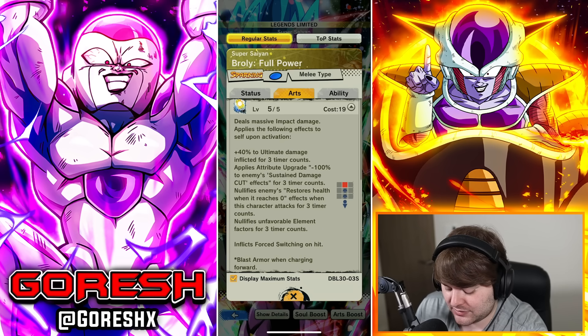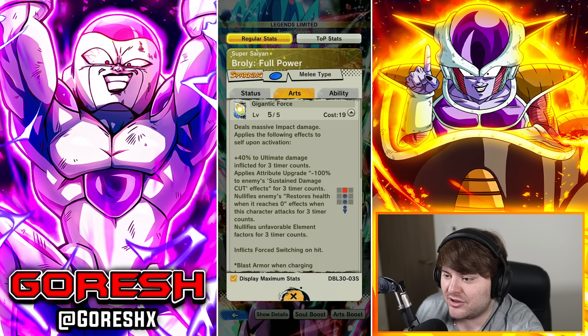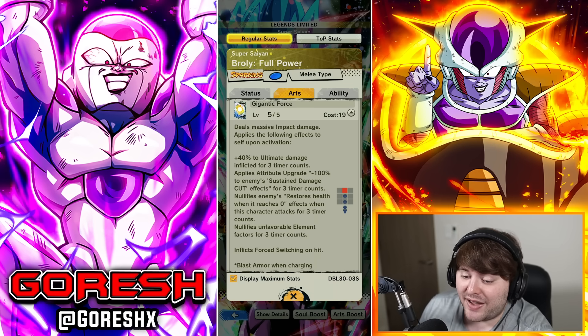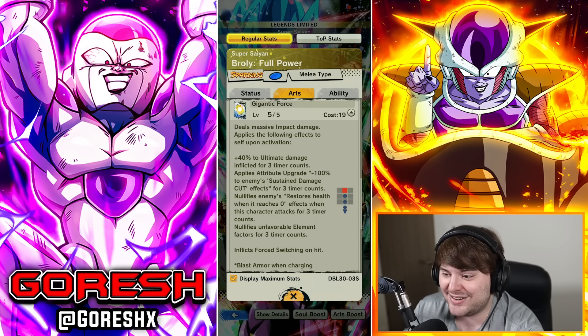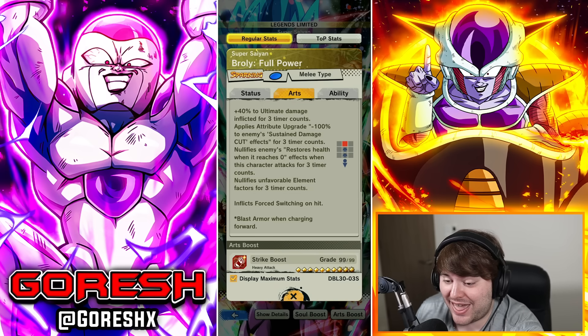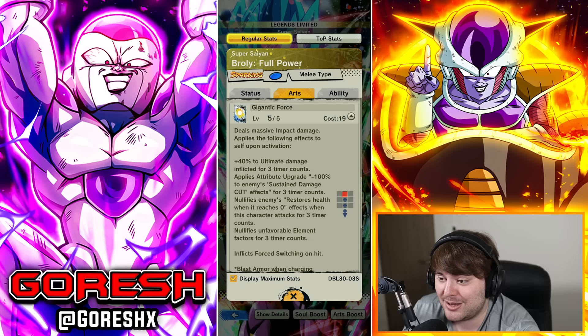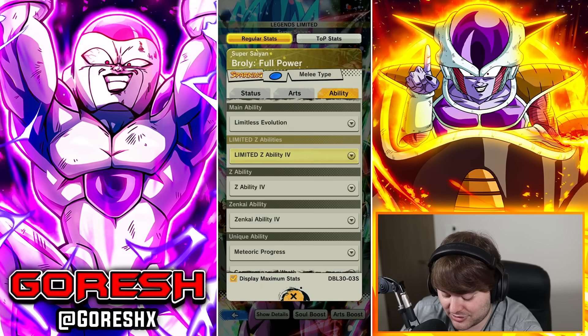The ultimate, Gigantic Force, deals massive impact damage. On activation it now grants 40% ultimate damage inflicted for three timer counts, up from 30%. It also now applies minus 100% to enemy sustained damage cut effects for three timer counts and nullifies endurance — fun fact, this guy is so old his ultimate did not nullify endurance before. It also now nullifies unfavorable element factors for three counts, meaning type neutrality on his ultimate. That's crazy. It also inflicts force switching on hit and has blast armor. This gained significant buffs: endurance nullification, type neutrality, and 10% extra damage.